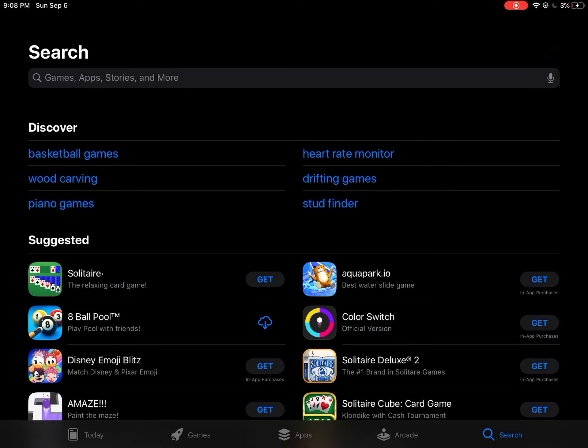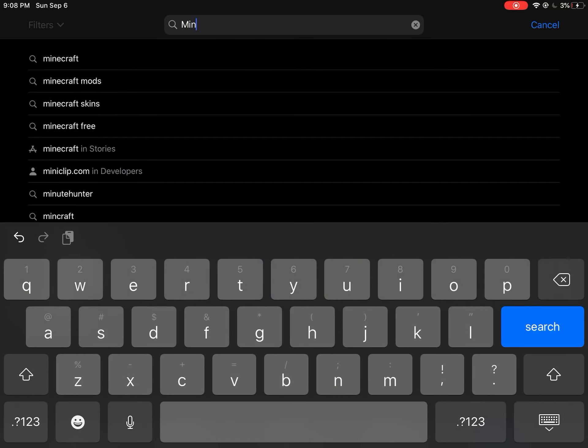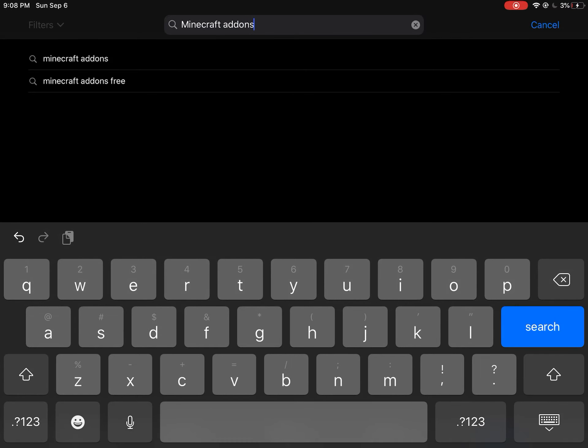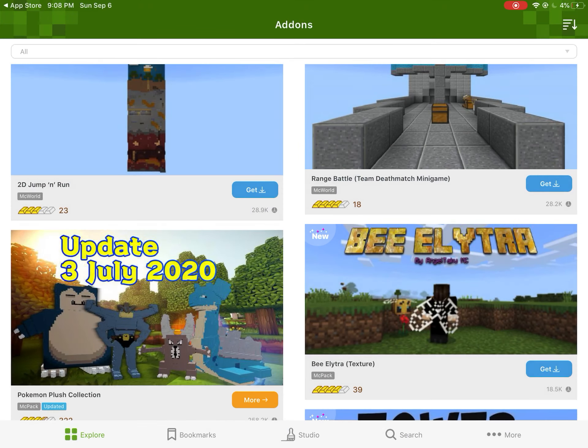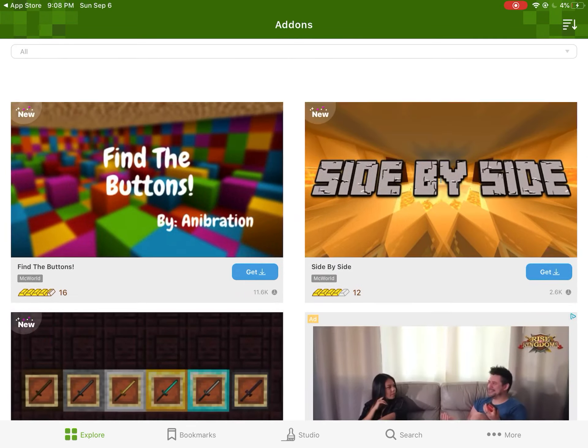Search up 'Minecraft add-ons' and it'll be the first one. Not 'add-ons for PE' — just the first one. I already have it downloaded.